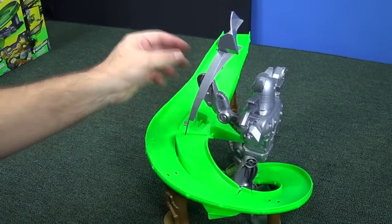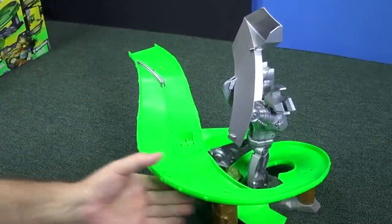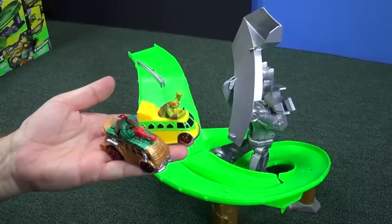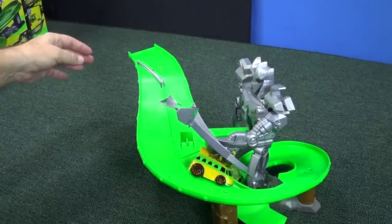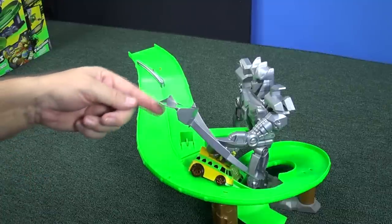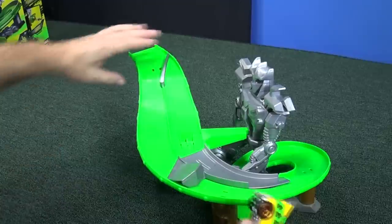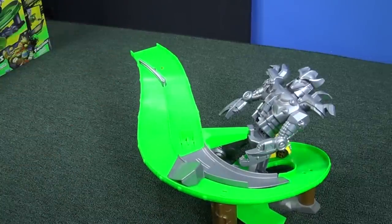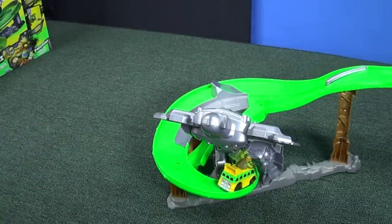Let's use the party van and shell razor for this next demonstration. Party van inside lane — too big, got caught. Shell razor outside — does a jump. Party van back — knock him over — he's too big. Little turtle dude gets caught. That means the smaller vehicles are probably better.